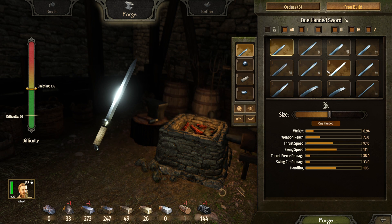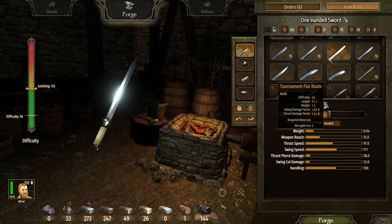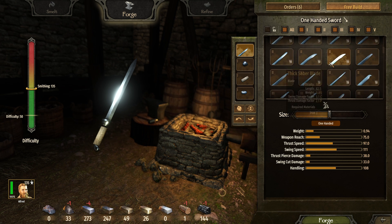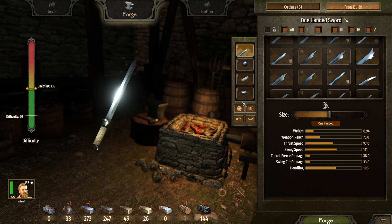With the release of Bannerlord's 1.9.0 patch, we're finally being given the ability to unlock every single smithing component instantly, as you can see on the screen here. We haven't had this ability before in the game, so this is absolutely huge and will save you probably at least 10 hours of grinding.